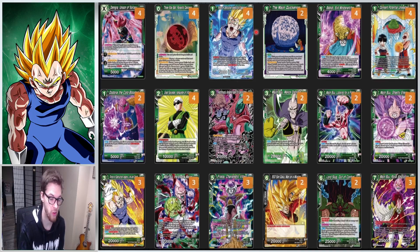This deck can kill on turn two or turn three, which makes it a pretty consistent aggro deck. It also has all the defensive options that a normal green deck would have — with Demigra and the Frieza combination as well as the Dormant. It's just a cool little deck.